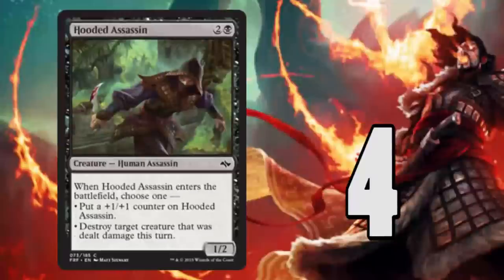Number 4: Hooded Assassin. A 2/3 for three isn't terrible in this set, considering a lot of 2/2s are going to be popping up. The chance to destroy a creature big enough to block one of your smaller creatures makes it a very decent killer. It makes your opponent hesitate to attack if you have 2/2s, but if you attack into bigger creatures you can pop it out and kill it. Post pre-release, this card probably won't be as good because people will expect it.